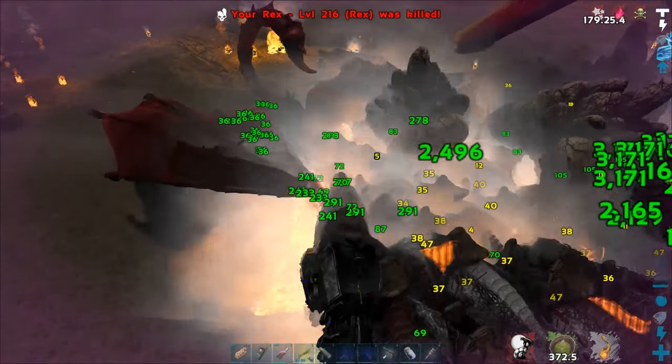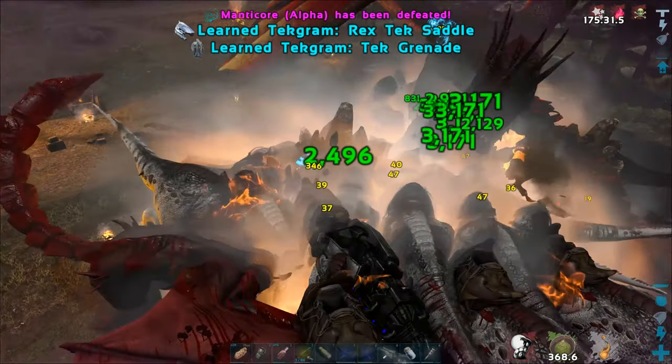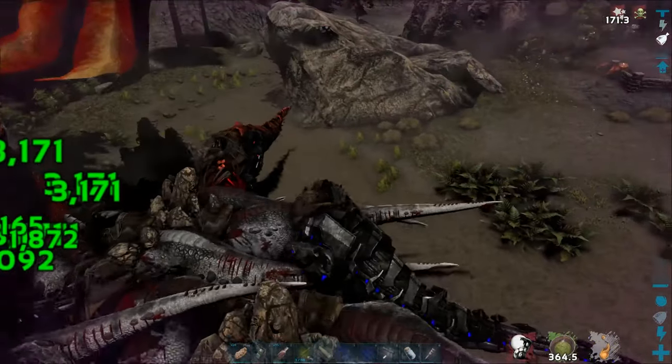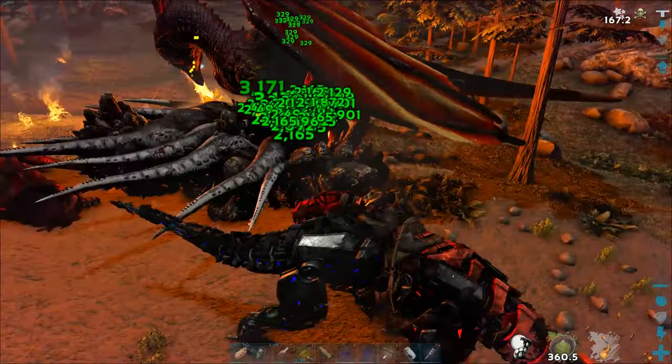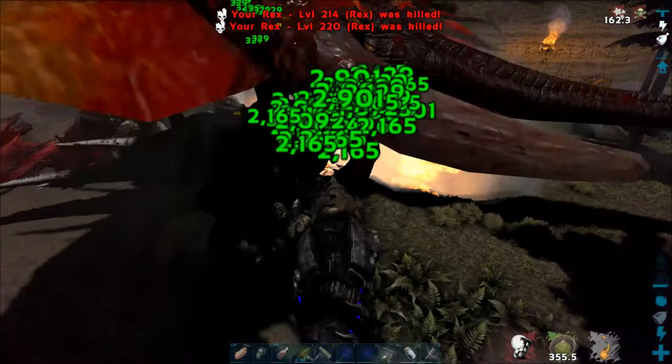When you manage to kill the manticore — who will also take off and land somewhere during the fight — you will be taught tech engrams, get a manticore trophy, a flag, a shield of skin, and some element. Now it's time to slay the beast.